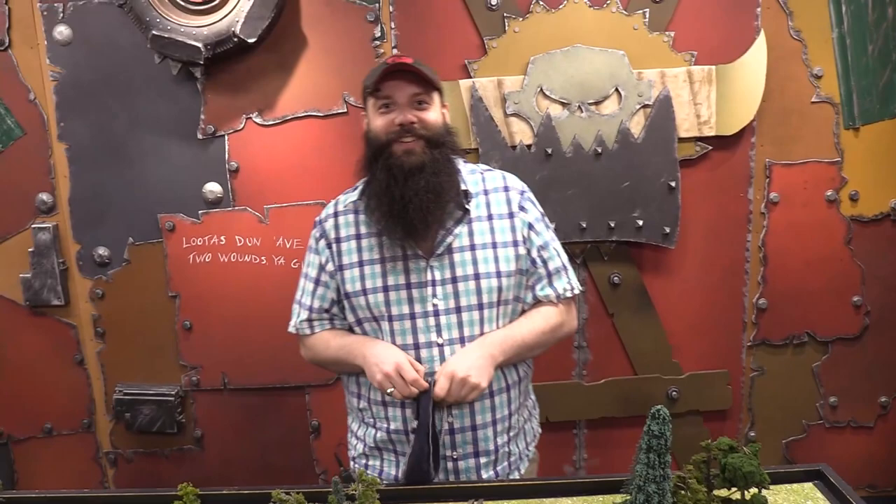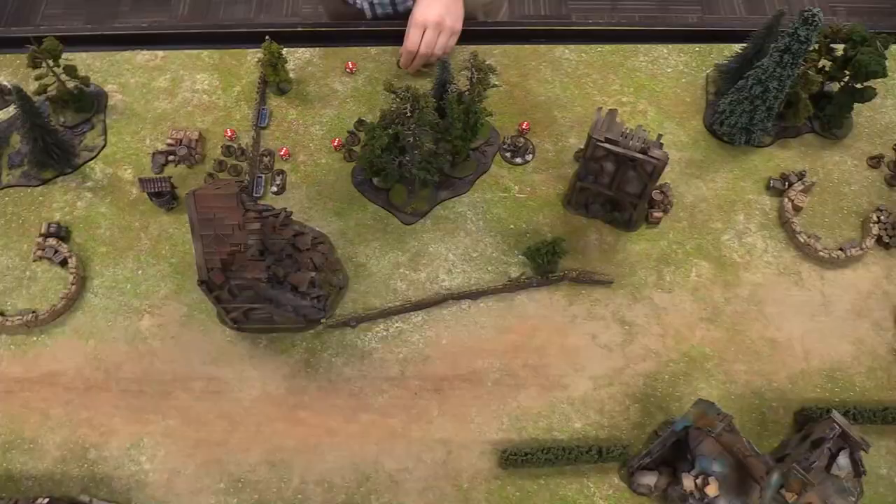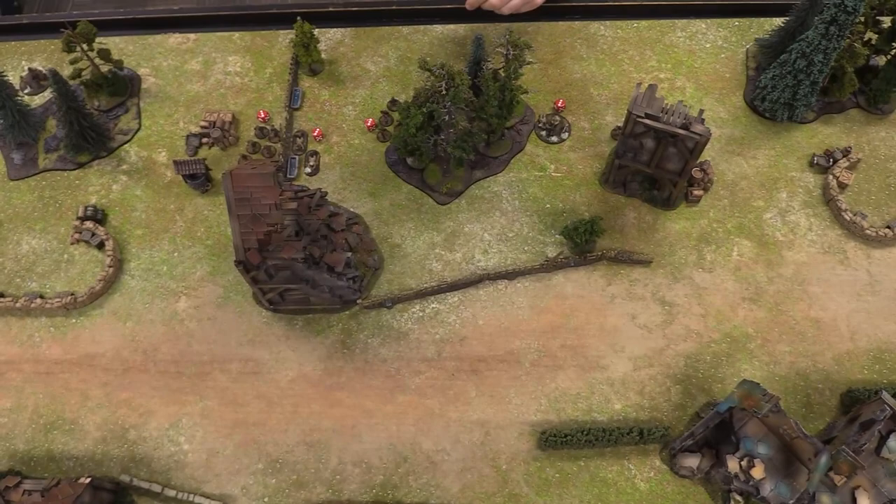With a couple dice left each, Josh's artillery observer shows up, hanging back behind a tree in a good spotting position. Then another draw — it's Luca's die, so we're almost done with turn one.